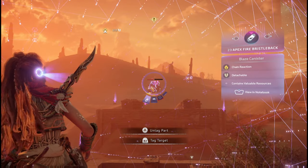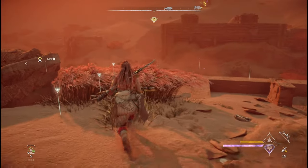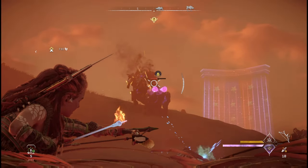Aloy makes a comment here telling us that this enemy is strong against fire, but by scanning it we can see the blaze canisters on it are weak to fire. You can hit those canisters with fire damage to cause a massive elemental explosion.